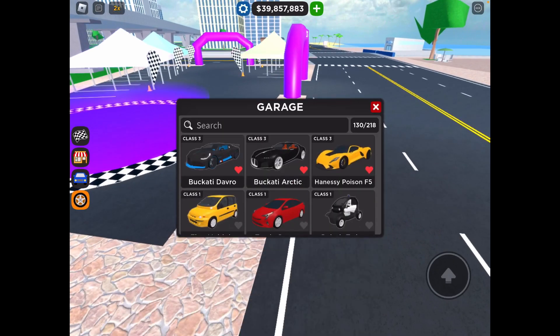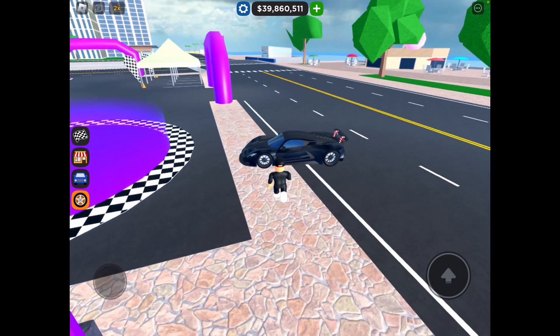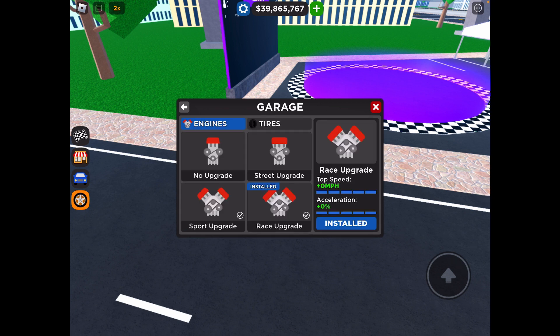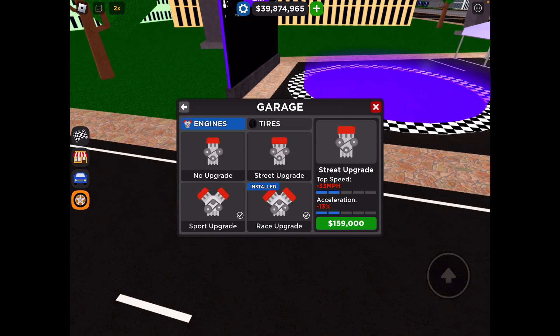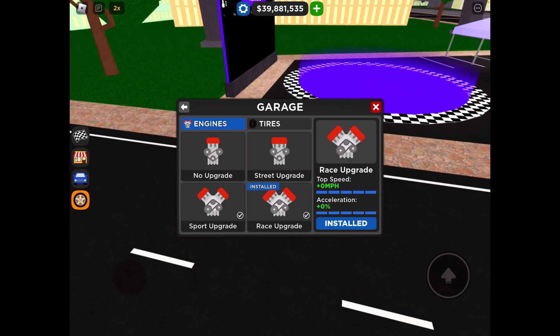Next thing I want to discuss — this is the Poison F5, the 10 million dollar car, the most expensive car you can buy currently. The speed on the right side is 2.92, but when I go in here, look at this — it's 309. So they added this update where you can upgrade their max speeds. If you buy the non-upgraded one and equip it, it goes 45 miles an hour slower and has 18% less acceleration. This one is 33 miles an hour slower and 13% less. You automatically get the sport upgrade, and then you can buy the race upgrade, which gets you plus 16 or 17 speed.